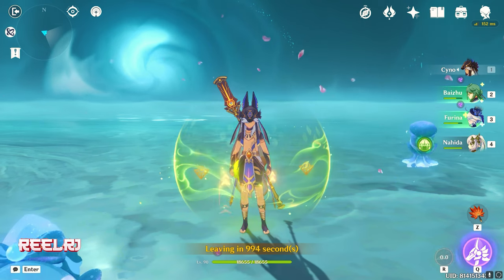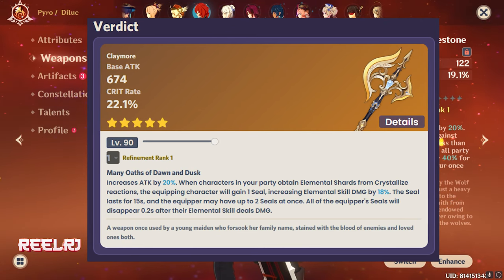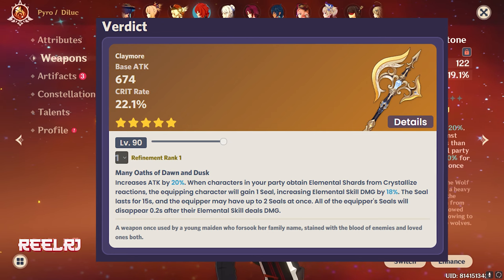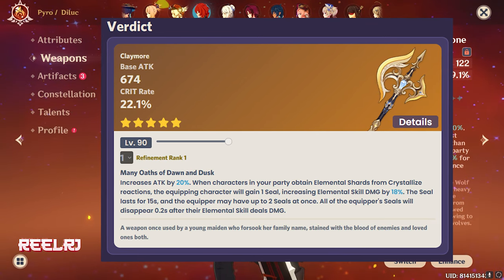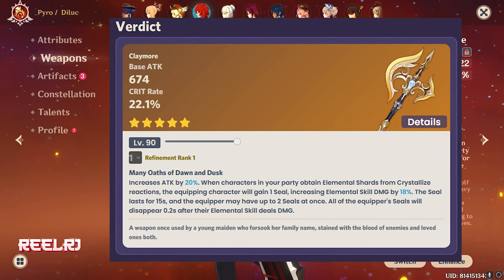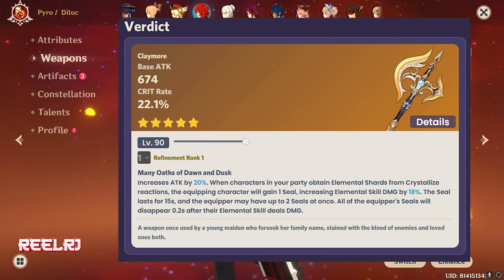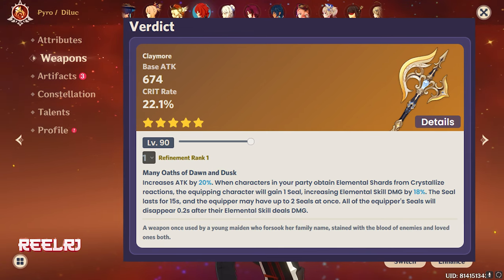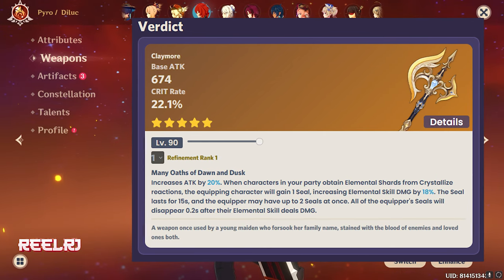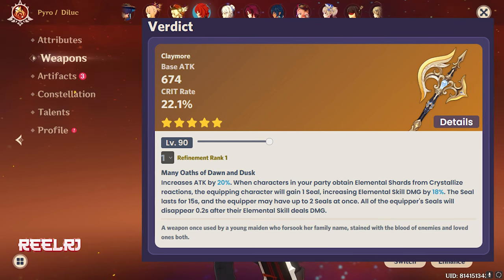On number 1 we have Navia's signature weapon, The Verdict. It has a base attack of 674 and a crit rate substat of 22.1% — similar to what you get with Primordial Jade Winged-Spear. The refinement ability increases attack by 20%, same as Wolf's Gravestone and The Unforged. Additionally, when characters in your party obtain elemental shards from the crystallize reaction, the equipped character gains one Seal, increasing elemental skill damage by 18%. The Seal lasts 15 seconds and basically boosts your elemental skill damage significantly.